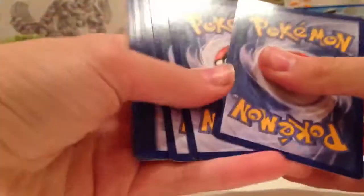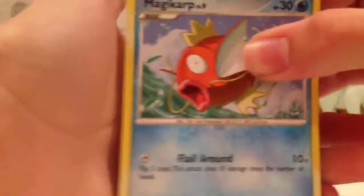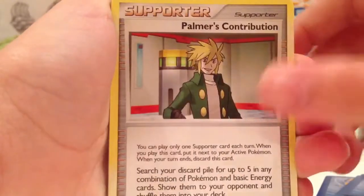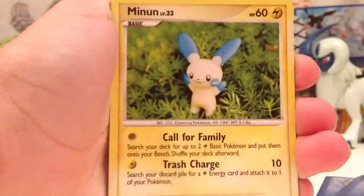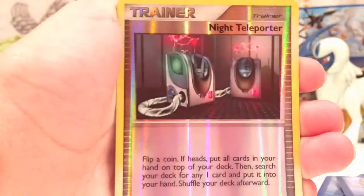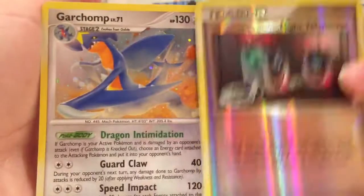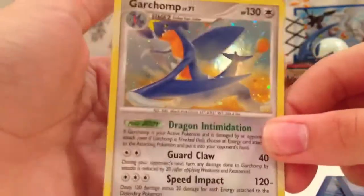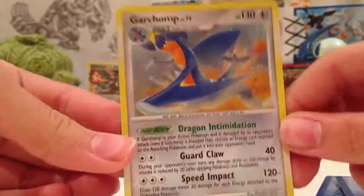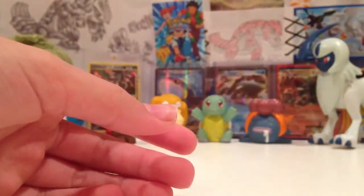Super old. I've been wanting to open up some Platinum packs lately. Nish Park, Feldum, Pachirisu, Chinchar, Bankata, Palmer's Contribution, Minen, Versus Seeker — I remember using it in the game — Night Teleporter, and Garchomp Holo. Awesome, I love Garchomp. Love that card. Awesome pull, great start to the blister.